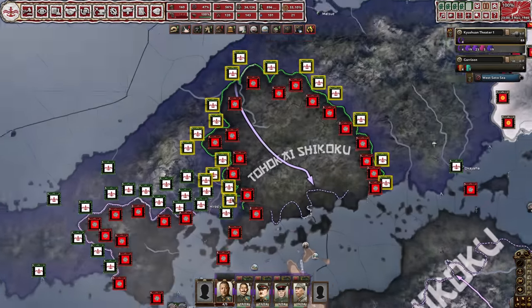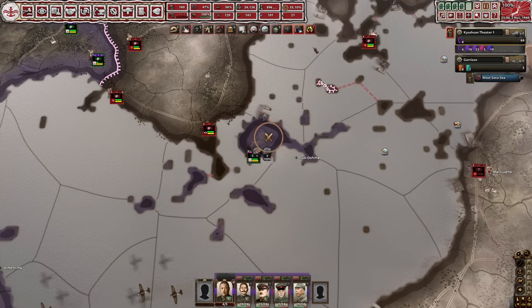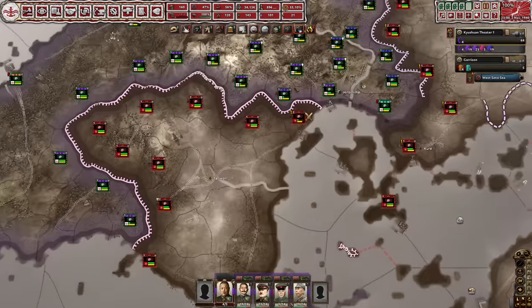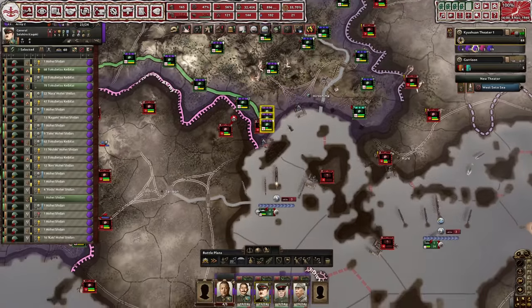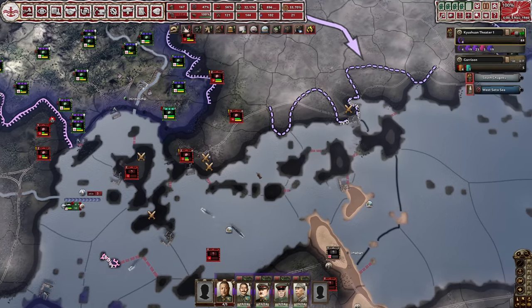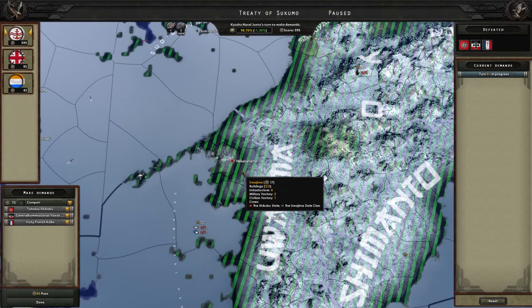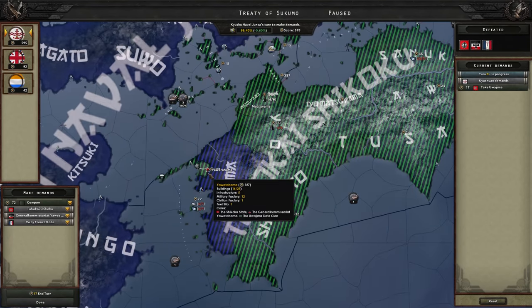I'm just not used to the UI yet so my microing skills are a little impaired, but if we can attack these two groups and push them to the sea, we should be able to win. Things were kind of bad, but we turned convoy raiding on after defeating their navies, so they're not going to do so well. We naval invaded their last port in this little enclave - if we can push them out of here, they're done for. They didn't put up much of a fight, so now we just have to hold it and take the remaining ports.